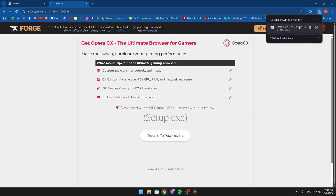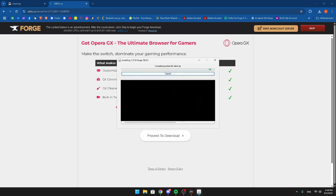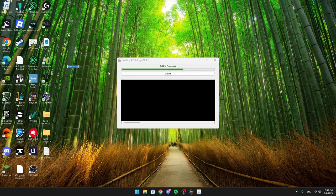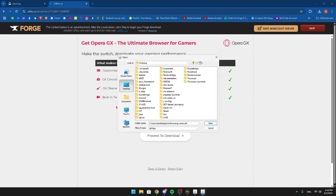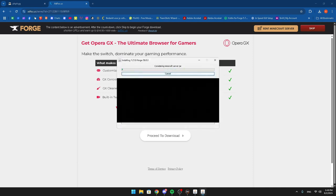Once it's done installing, open it up. The first thing you're going to do is click 'install client' — if you don't do that it won't work. Also, go to your desktop and make a folder called 'server'. Then go back, click download again, click 'install server', select your desktop, select the server folder, and click open and install. It's basically installing the server for you — just wait until everything is done.